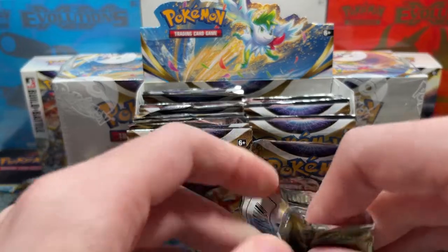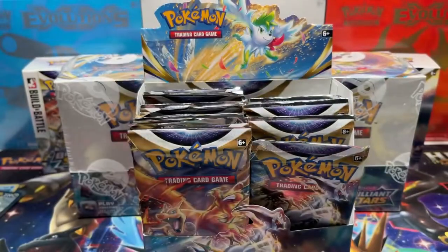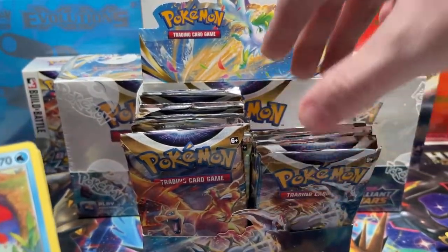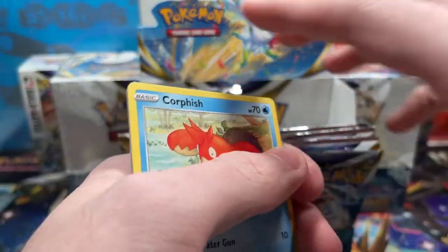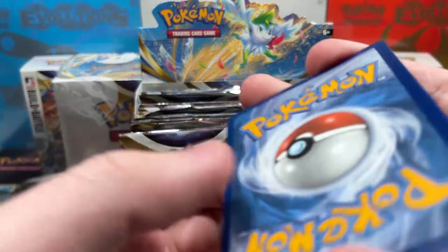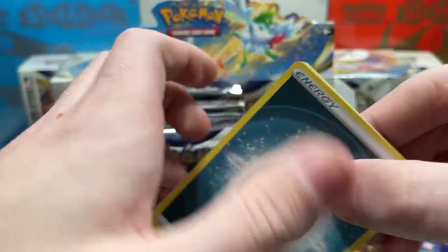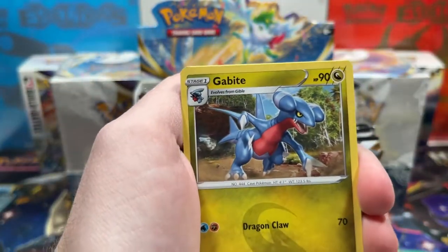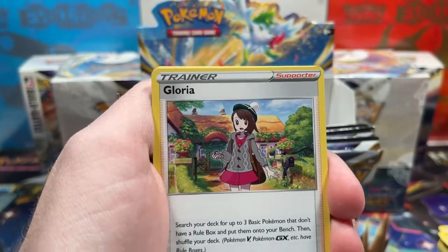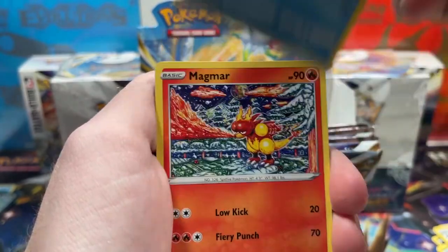Kind of garbage so far, but we still have so many packs to open. Look at all the packs — there's the whole right side and about eight packs, plus a whole left side yet. So there's a lot of pull potential. If you guys made it this far in the video, be sure to hit the like button — it would make this video worthwhile if you watched all the way to the end. At the end we'll take a look at all the pulls.